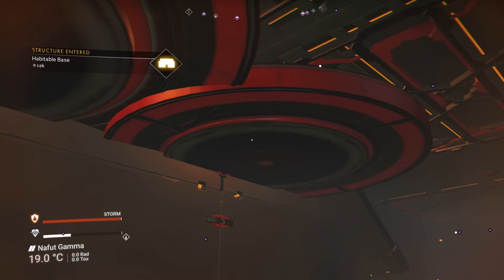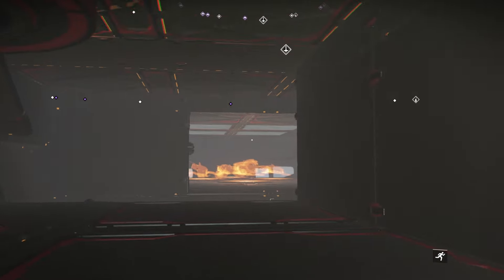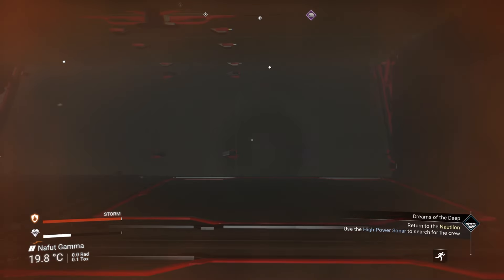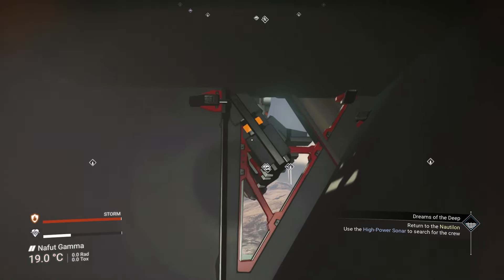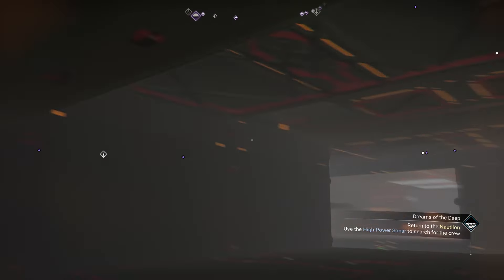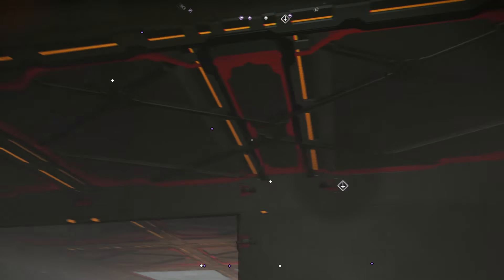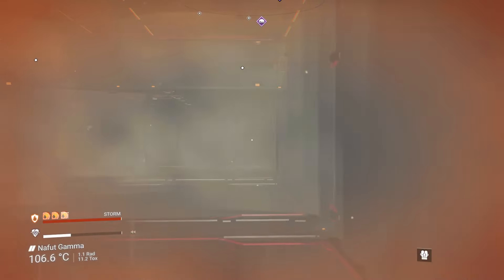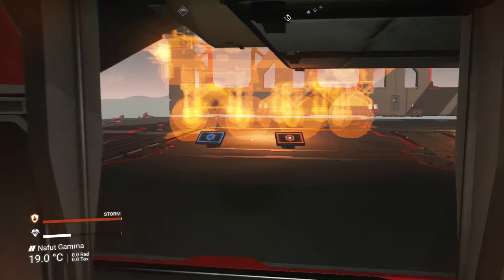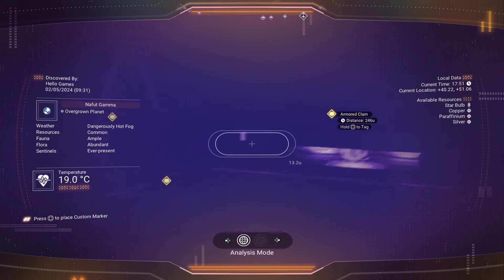That would be the radar dish and or the Colossus. Of course, I mean, I haven't seen a lot of the older parts, so I don't know what constitutes a part that we can manipulate or something that only the game designers have access to. Let's see if we can't spot the base computer. Oh, that's an armored clam. That's another armored clam.